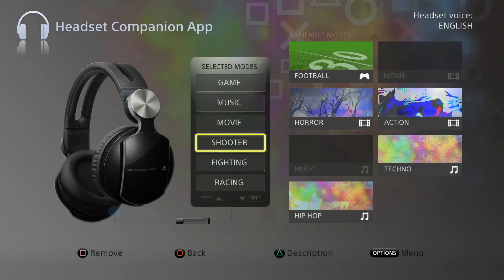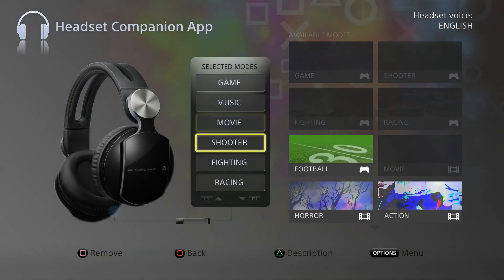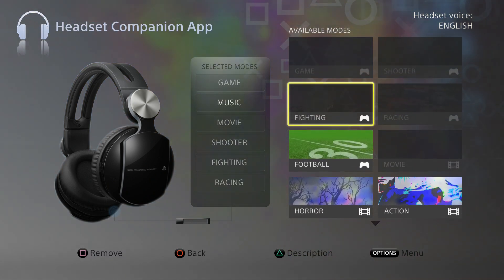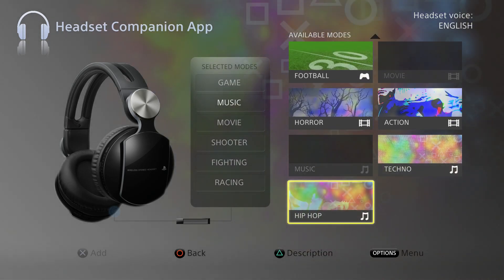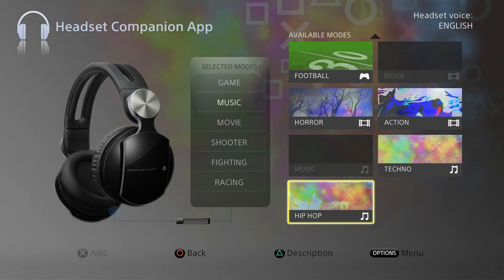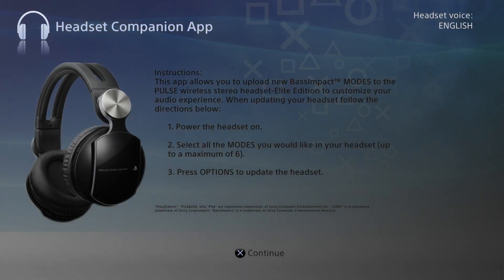It's very nice and elegant. Here you've got your modes — these are the modes that are selected for your headphones, and these are the modes that are available. Of course, as time progresses there should be a lot more modes available here. If you press the Options button, you can see the instructions on how this app works.